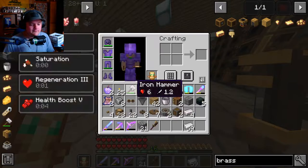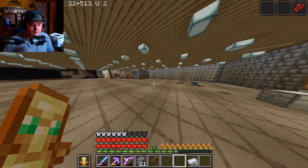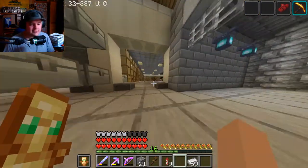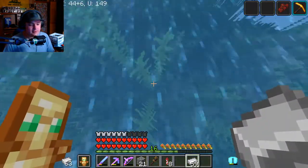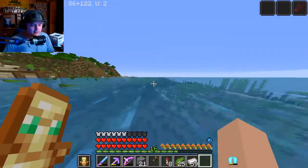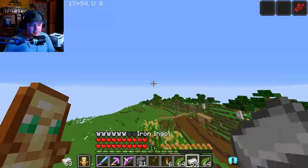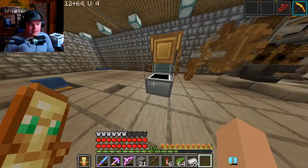We need dried kelp. I've got my wings on — there we go. I'm about to go find some kelp, which shouldn't be too hard since my first base is next to the ocean. There's a bunch of kelp right here. I'll just break as much as I can and grab it all — it floats to the top eventually. I can take off from the water too! What's funny is I can make dried kelp and power the thing at the same time.